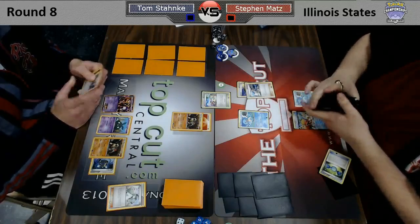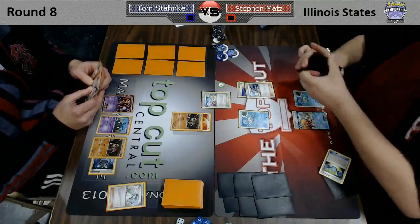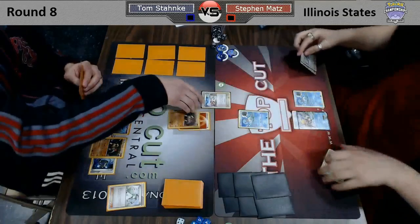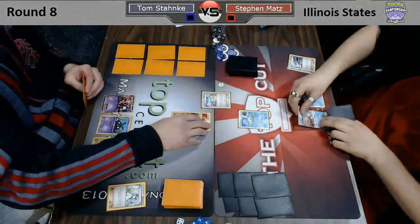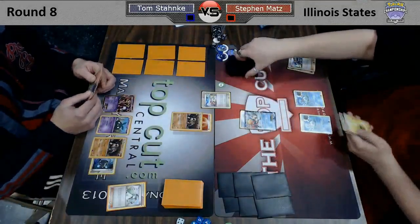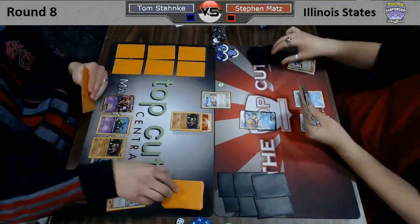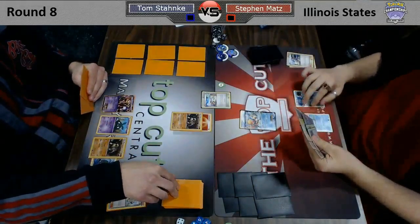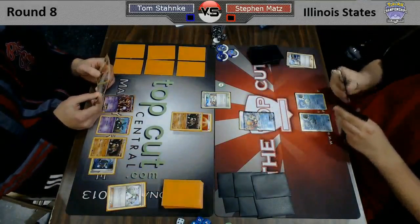Another thing is, when you limit the Blastoise deck to manual attachments, obviously it's not that great. Keldeo is a Pokemon that needs tons of energy to attack — it needs 3 to use Secret Sword, but you'd really ideally want more to power it up further. It does 20 more for each Water Energy on it. But we'll see what happens and how quickly Tom can get Garbodor into play.